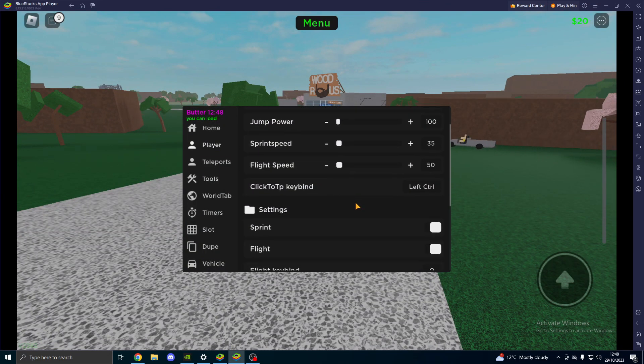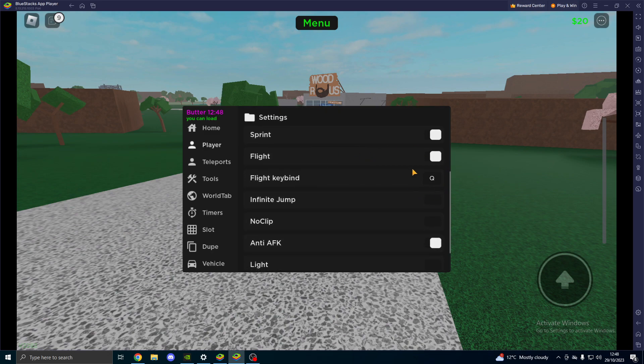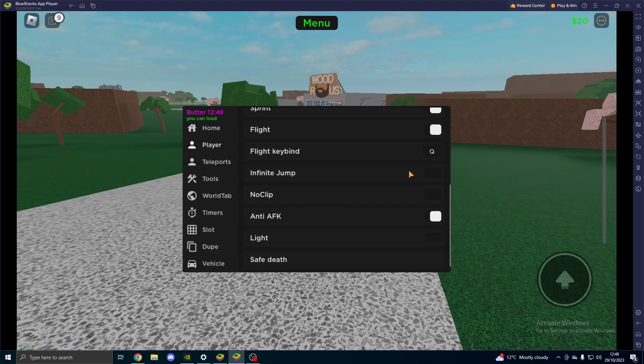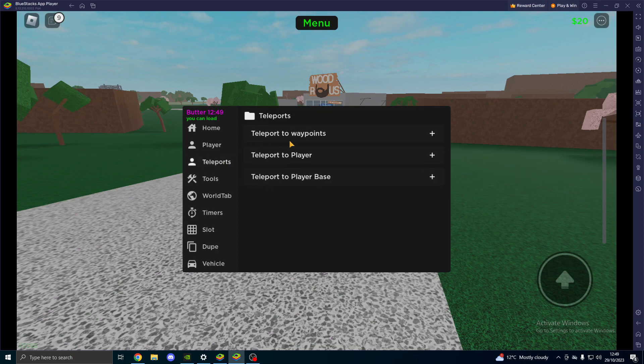If you want to enable sprint, you can enable sprint. If you want to enable flight, that's the key bind. If you want to do a key bind for infinite jump and no clip, you can also click and do that. You've got anti-AFK, which is on, and then you've got light as well, and you've got safe death. So if you have any axes or whatever and you click safe death, then you'll not lose any.